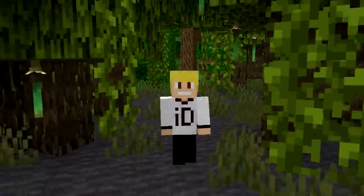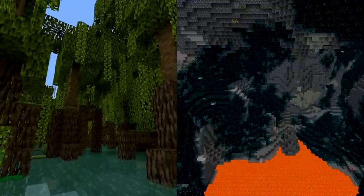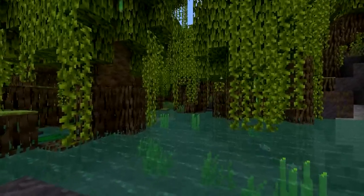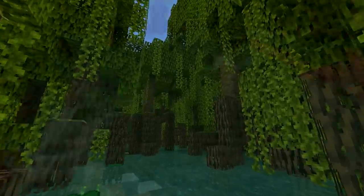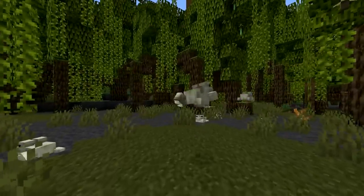The next feature added in the 1.19 wild update is the addition of two new biomes. The first biome added is the mangrove swamp, which is composed of teal coloured water, mud blocks, mangrove trees and most importantly frogs.